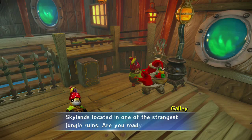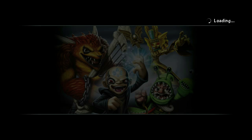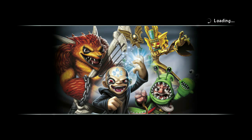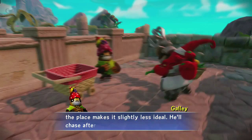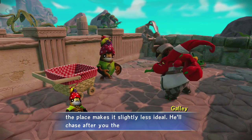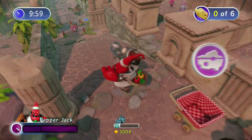So it looks like Chef Pepper Jack's quest is an actual bonus challenge. Go for it, buddy. So he's one of — what is he — the fourth one now that's had a challenge. Not too many. Maybe because he's an ideal place to store amazing cheese. But the angry evil head who haunts the place makes it slightly less ideal. He'll chase after you the second you pick up cheese, so get each piece to the basket as quickly as possible. Three, two, one. All right, buddy, go get the cheeses. And we get to show Chef Pepper Jack's moves while we're at it.